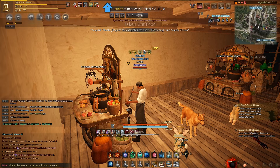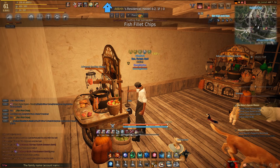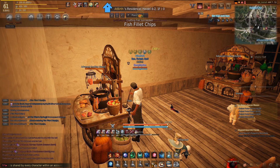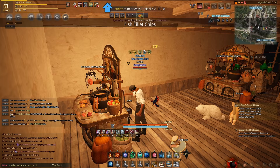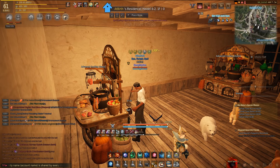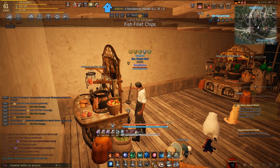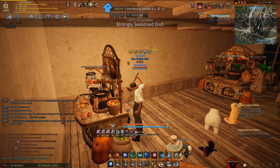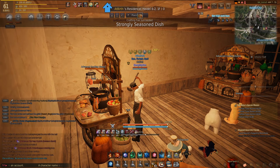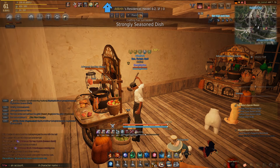That's not including the imperial cooking tokens you get. For every imperial crafting delivery we do, we get one seal. Those seals are worth 22,962 silver each. Since we did these 4 crafts, we got a total of 381 seals, or 8.748 million additional silver on top of everything delivered. That brings the grand total to 67.558 million silver for an hour and 20 minutes of cooking, plus about 5 minutes of delivery every day for about 3 days.